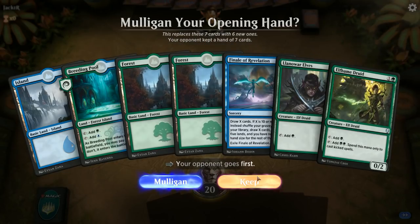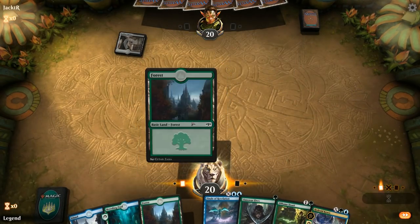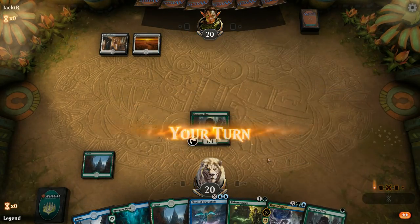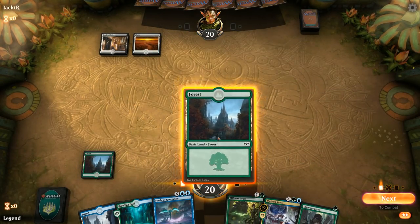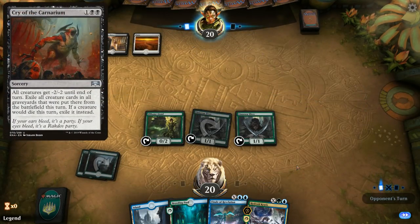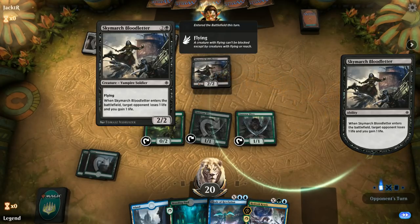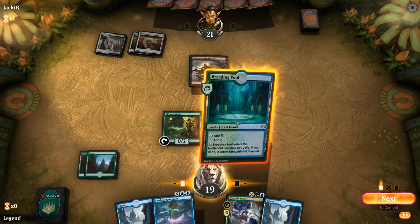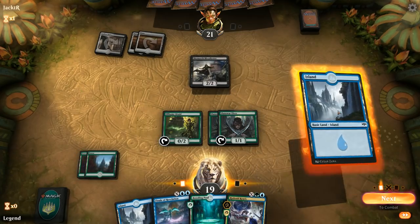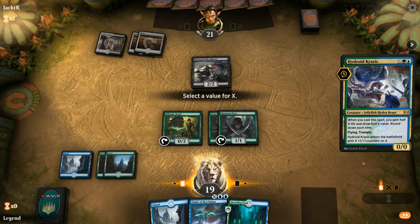Game four: on the draw with a nice early ramp start but missing Nissa. Opponent is on a Godless Shrine — hopefully not a control deck with sweepers since we rely on early Llanowar Elves. A Cry of the Carnarium would be backbreaking, but opponent plays no double black — just a Bloodletter. We run out the Breeding Pool later, play an island, and cast Hydroid Krasis for X equals 4, which conveniently blocks the Bloodletter pretty well.